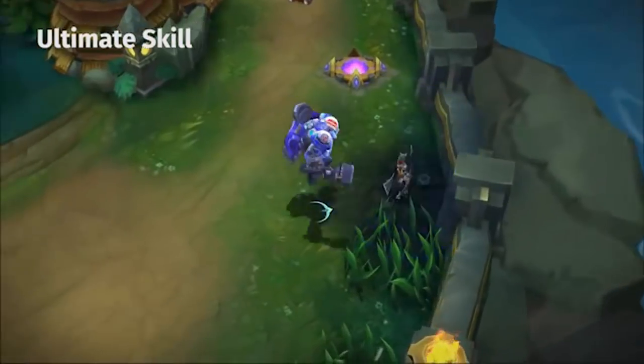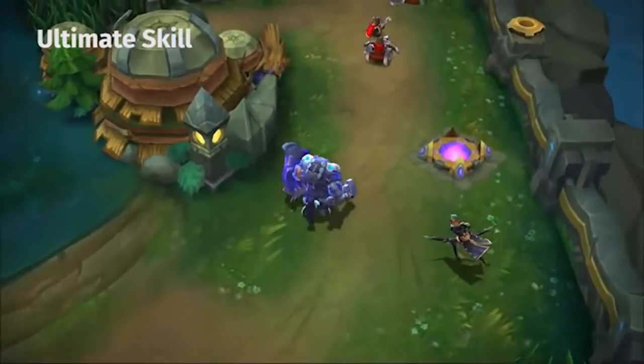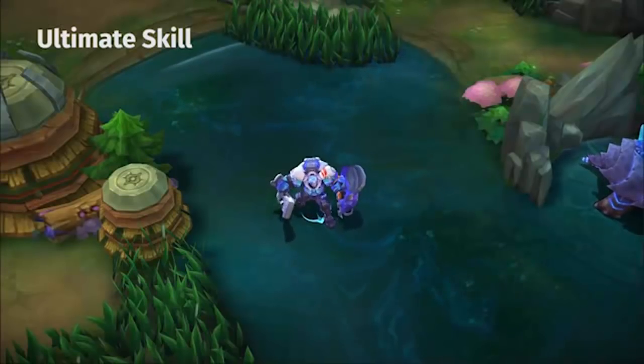His second skill is Missile Tackle. It launches several vehicle missiles forward and can lock onto most — at three enemies — in a cone shape, dealing magic damage and lowering their movement speed.